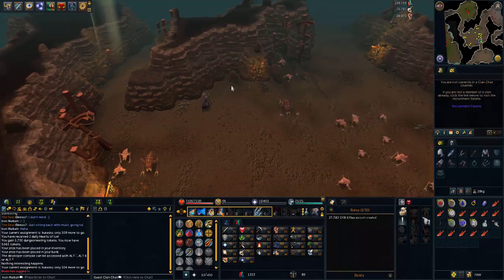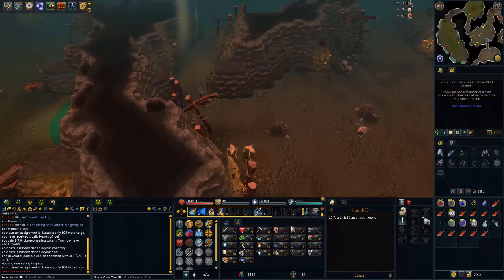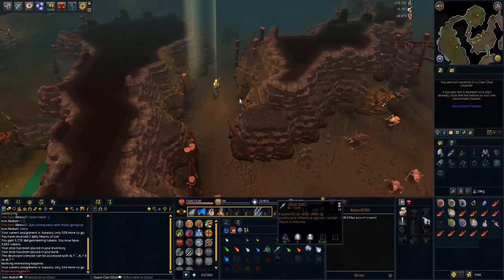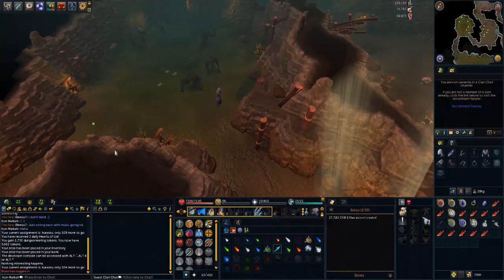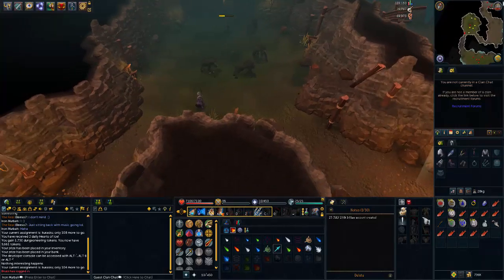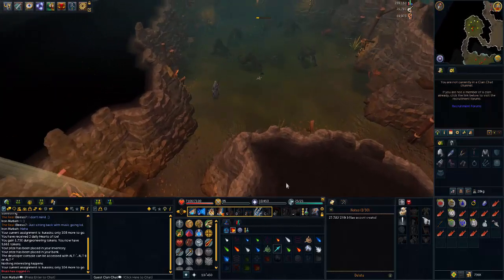It's worth mentioning that although I'm using a slayer staff and the Slayer Dart magic spell, you can also use leaf-bladed weapons. That works fairly well, but mage is much more efficient. It's much easier when you have run energy, and you will take no damage at all.